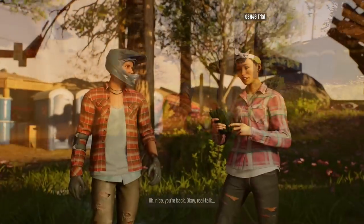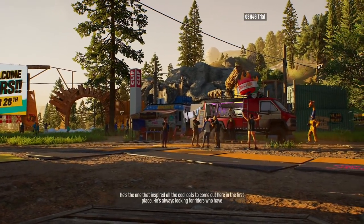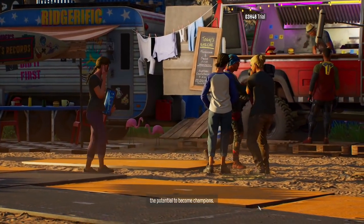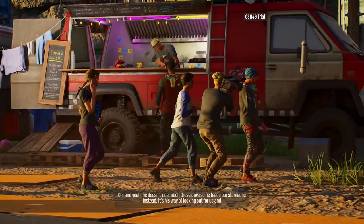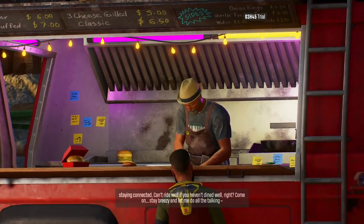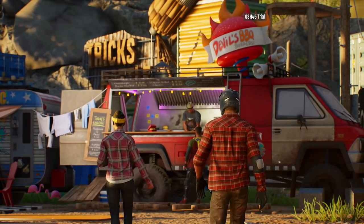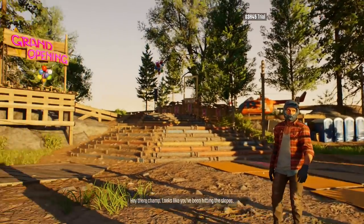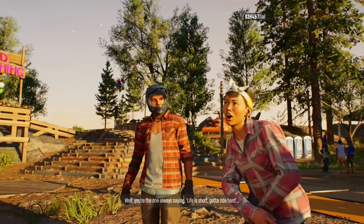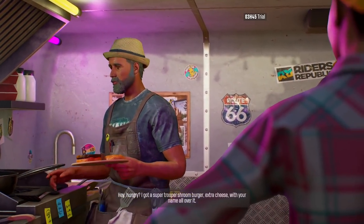Let's go meet Suki here. Nice — you're back! Real talk: don't tell Brett, but the guy I was telling you about is a true legend — he's the one that inspired all the cool cats to come out here in the first place. He's always looking for riders who have the potential to become champions. And yeah, he doesn't ride much these days, so he feeds our stomachs instead. Can't ride well if you haven't dined well, right? His food truck looks sick — it's actually a big van. Hey Brett, what's up? Hey there champ, looks like you've been hitting the slopes well — you're the one always saying life is short, go ride hard. Right on, I do say that. Hey, hungry?